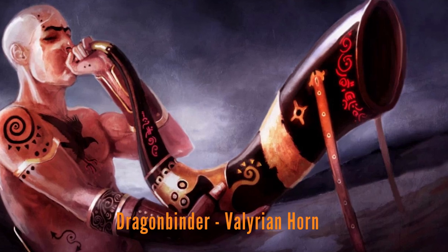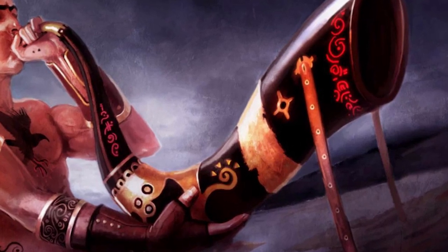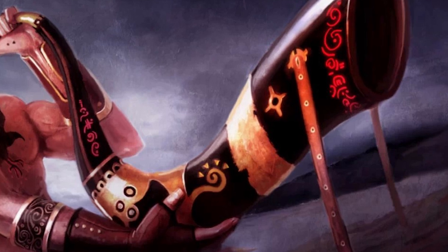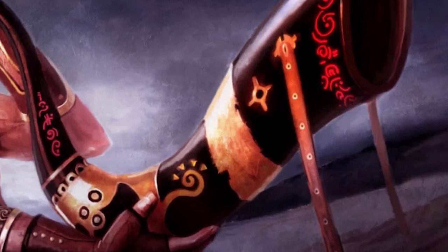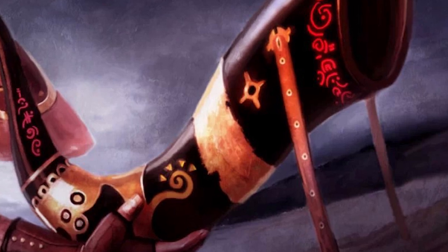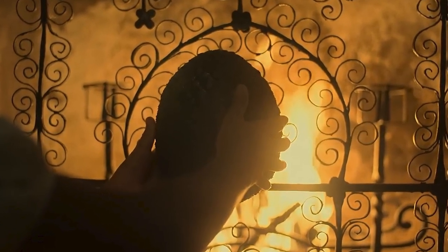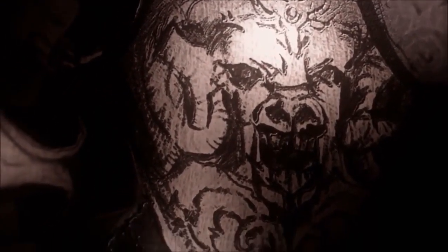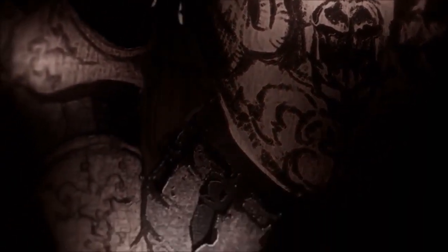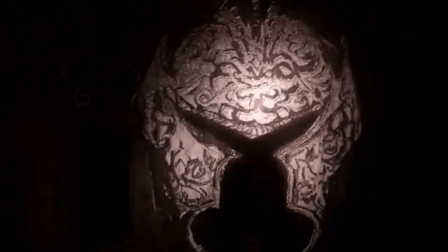Later in the timeline, Euron Greyjoy eventually finds Dragonbinder — a Valyrian steel horn with the same types of Valyrian glyphs on it that are on the Cat's Paw dagger. When you blow it the glyphs glow and it allows you to control dragons, but it also kind of melts the brain of any regular person that tries to use it. They imply that Targaryens and people with Valyrian blood are the only ones who can use the horn without being hurt. Also during the events of Game of Thrones, Euron Greyjoy's brother has a vision of the future where Euron is sitting on the Iron Throne wearing an armor suit made entirely of Valyrian steel.